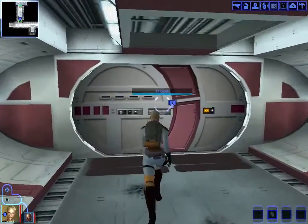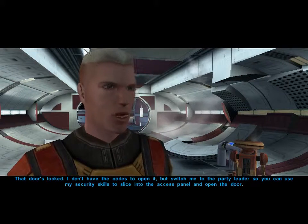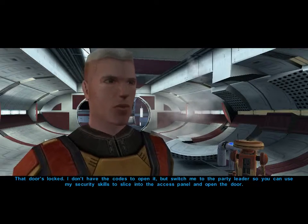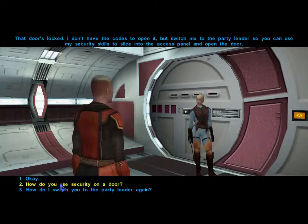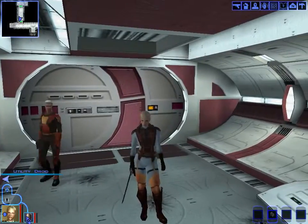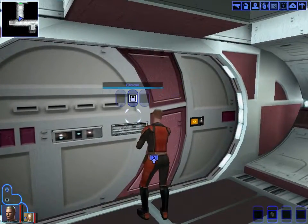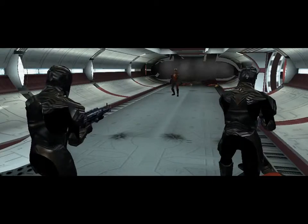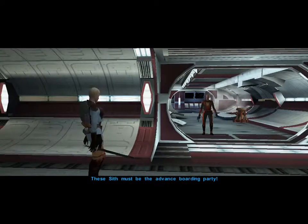I really love the look of droids in Star Wars. A companion asks us to switch to party leader so they can use their security skills to slice into the access panel. We figure out how to use the security skill.